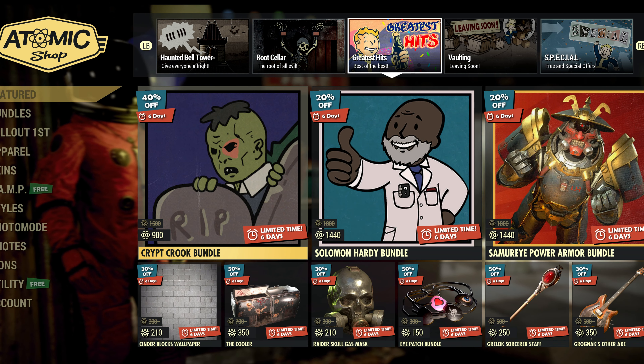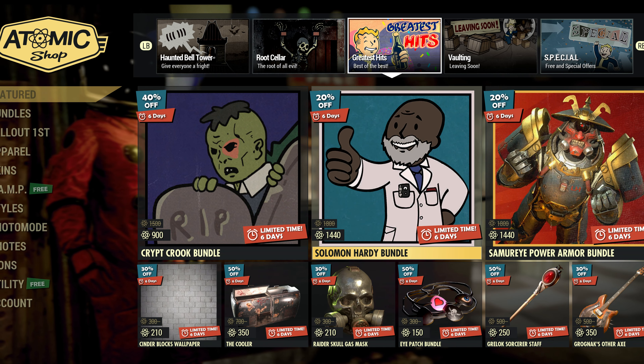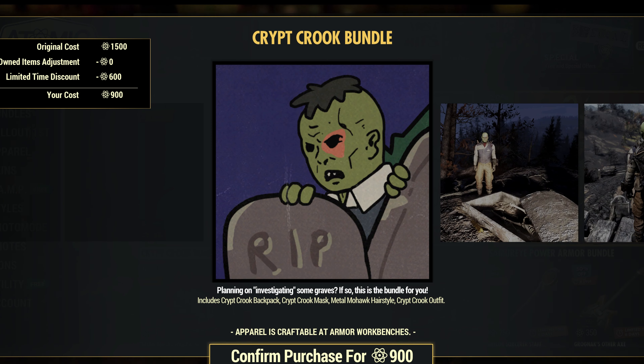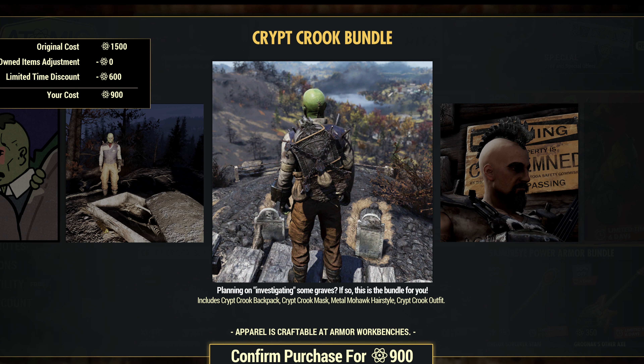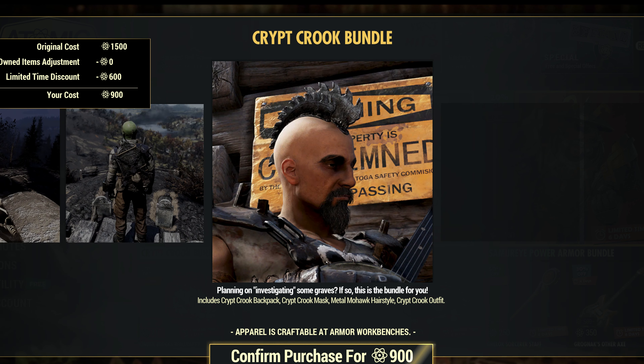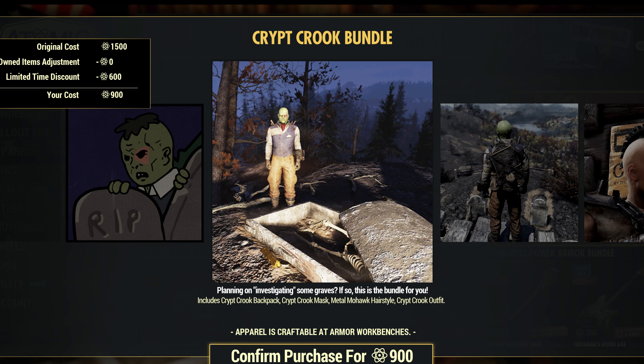Portcullis, that's a neat one. Ooh, Crypt Crook bundle — what is this one? You get the Crypt Crook backpack, Crypt Crook mask, metal mohawk hairstyle, and the Crypt Crook outfit. Yeah, it's got a tombstone for a backpack. Interesting hairdo and you get that green mask.